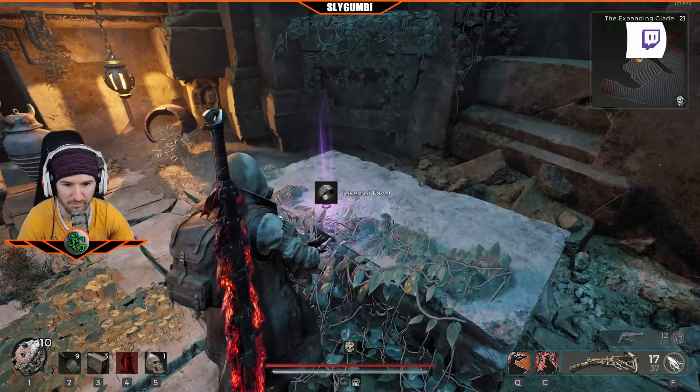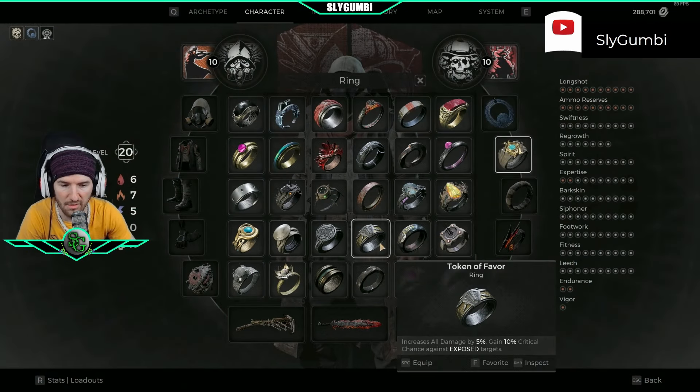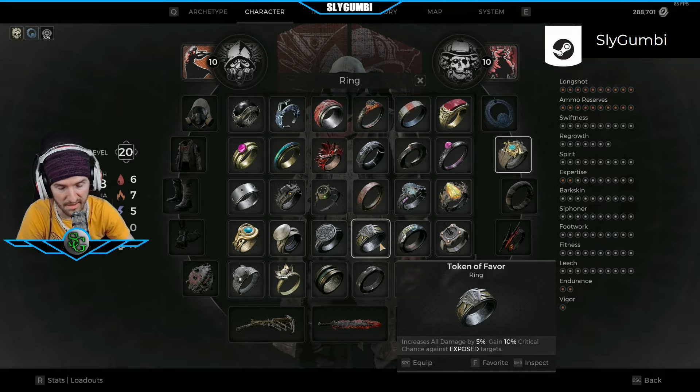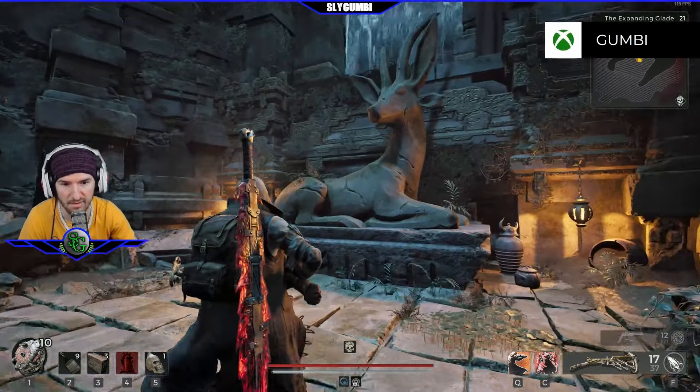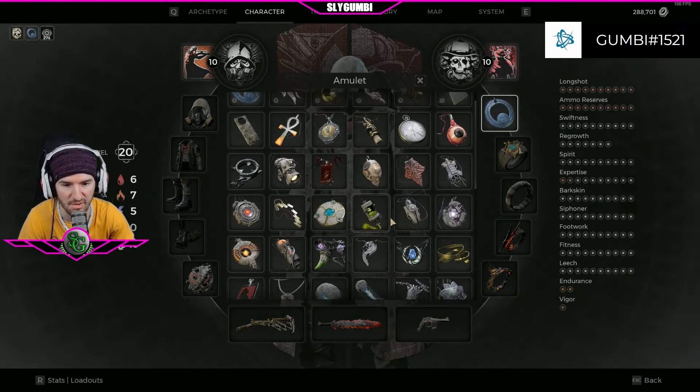There is also a ring right here — the Token of Favor — which increases all damage by 5%. You gain 10% crit chance against exposed targets. But wait, there's more. It's a doe, so what do you think happens if we put the Red Doe Sigil on?